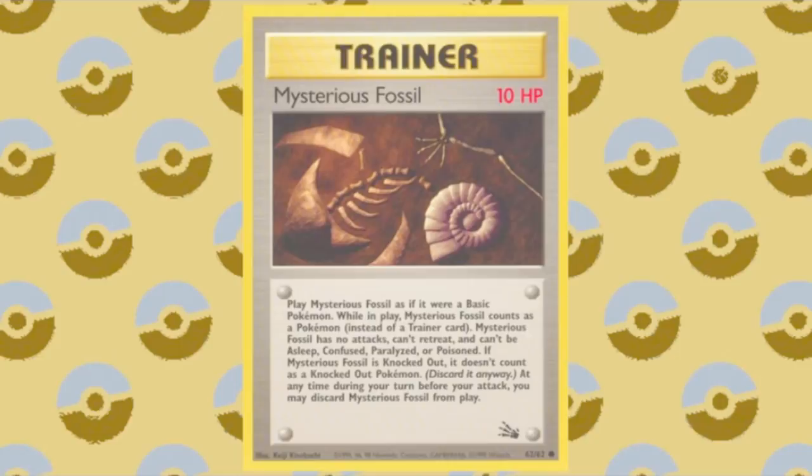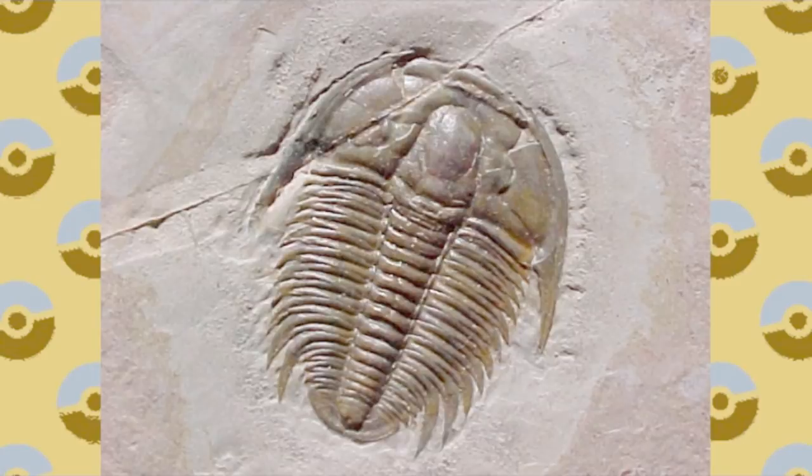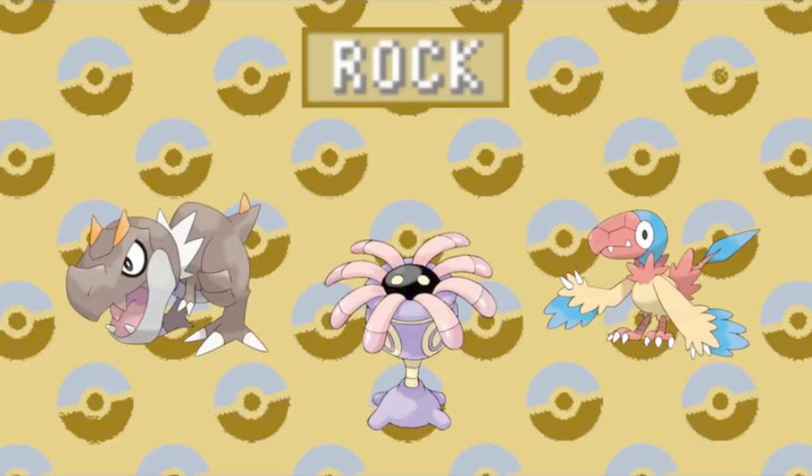Resurrecting these long-lost beasts is quite an impressive feat of science, and one can't help but wonder if they got everything just right. These fossils have been around for thousands of years, which is a long time for their genetic material to degrade. So who's to say if that's exactly how they used to be? In fact, it's very likely that these versions are altered from their original forms. Ever notice how every single one of the fossils has the Rock typing?